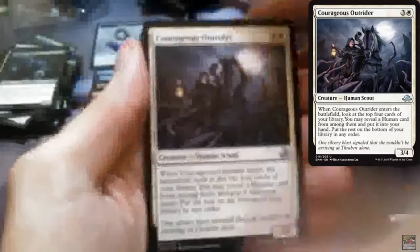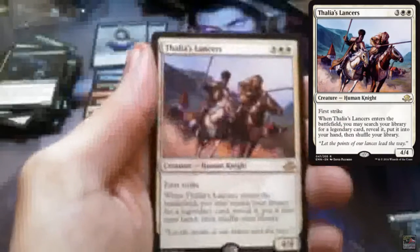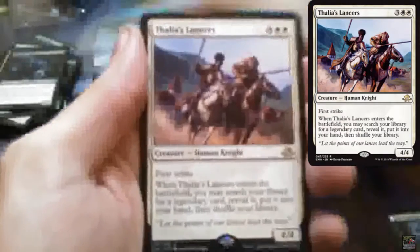Courageous Outrider, Ruthless Disposal, Mercurial Geists, and Thalia's Lancers is the rare. Running out of space — we're going to be playing.